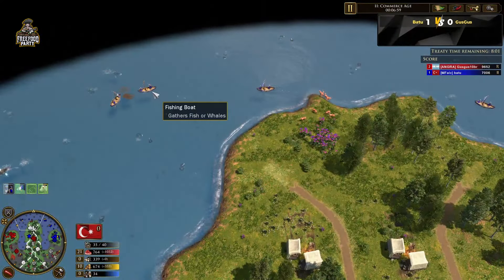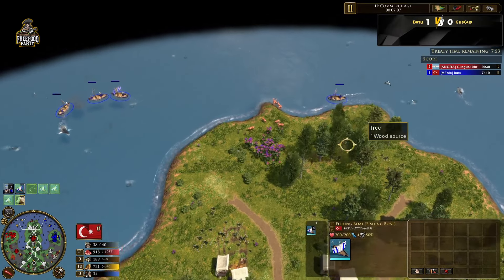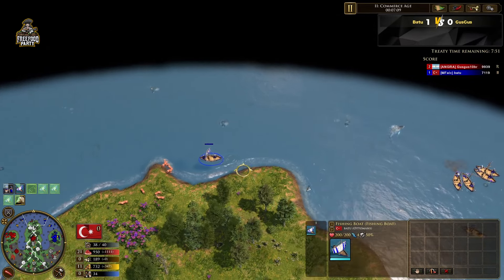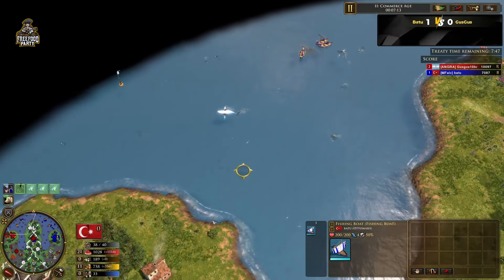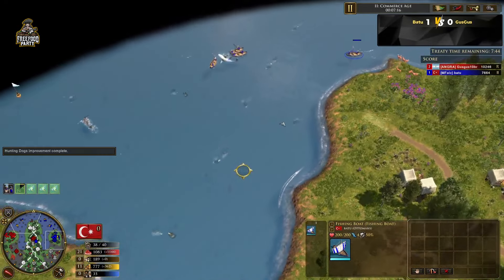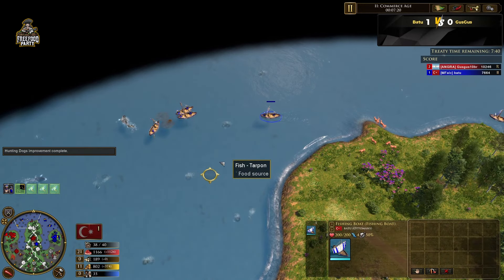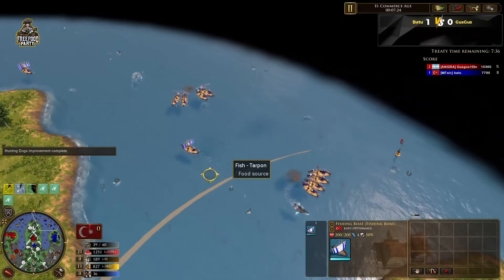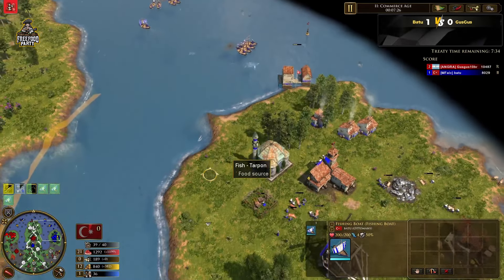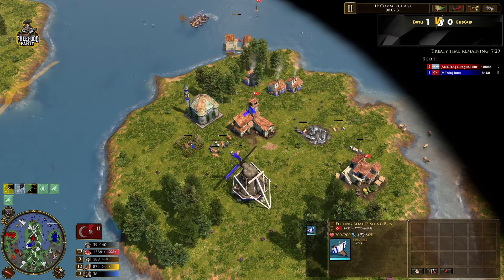Battlehunt sees that — I don't think it will matter, I don't think you can contest this as long as Guz Guz is in range. Battlehunt is actually sending his boats across the map to the other side. You're supposed to keep your boats on your side, by the way. But Guz Guz is not even on the water, so he's going for that whale.